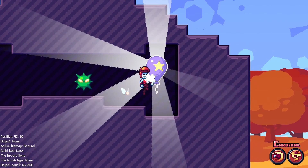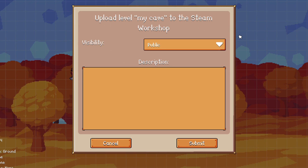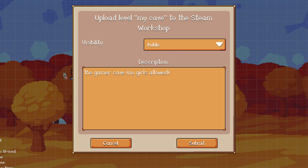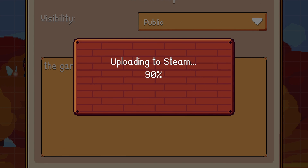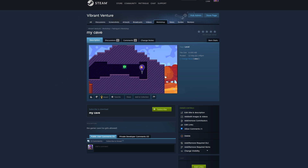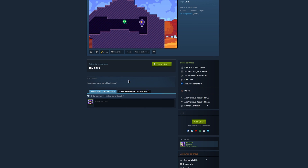Once I reach the goal balloon and beat the level, a menu appears prompting me to upload it where I can give it a description. I can also choose to hide the level and make it visible only to me or my friends using a dropdown. Then I click submit, get a prompt confirming it's being uploaded, and it finishes. I can click yes to view it in the Steam Workshop, where it's now available for people to subscribe to, rate, and play.